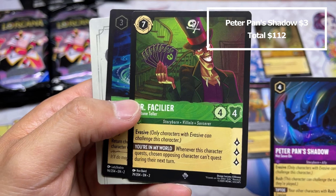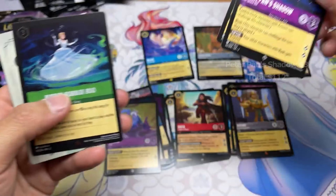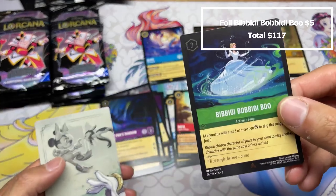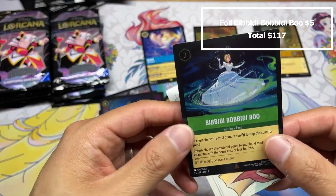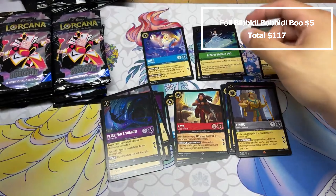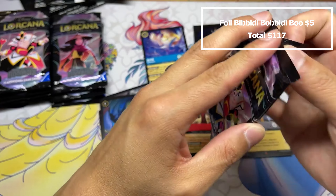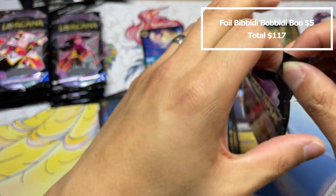All right, Bell Lucifer — interesting card, didn't see it in action. Five cost uninkable is unfortunate. Super rare, very nice. Apparently this card — things are in flux — but I think it's like 75 cents. People are really down on this card and I don't know why.